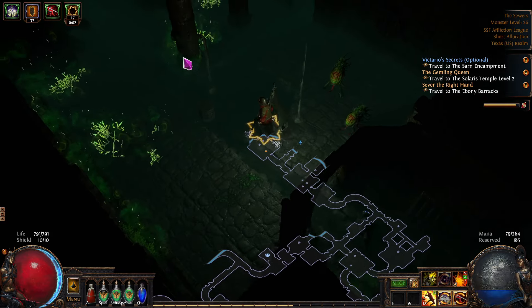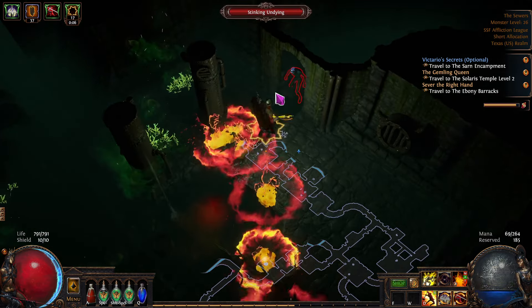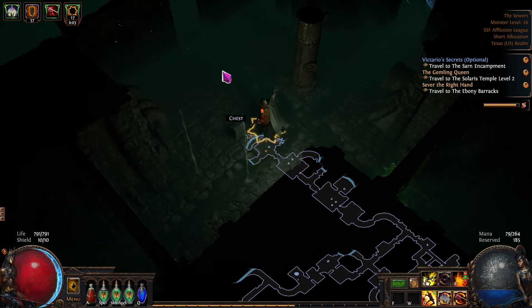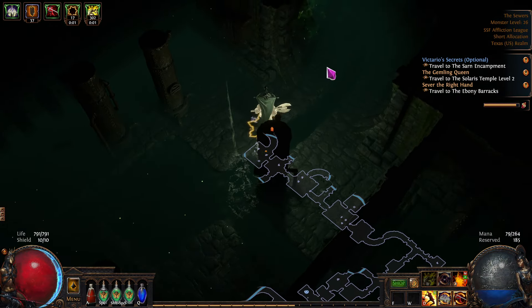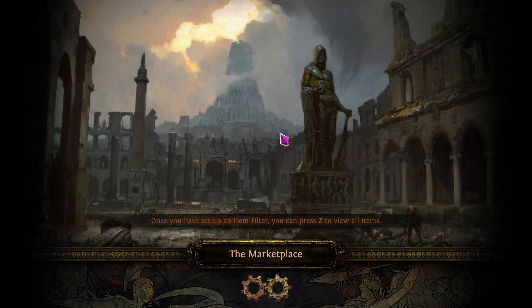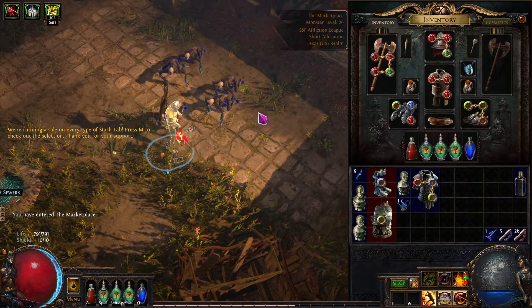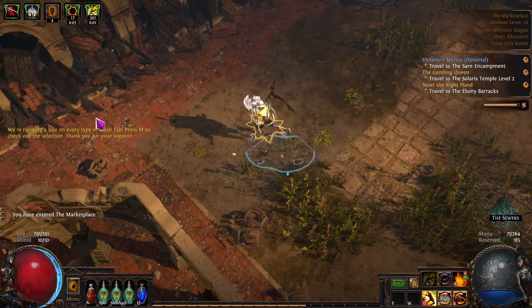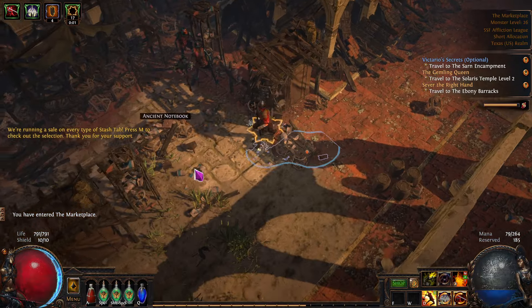Part of me is a little tempted to run haste just for the movement speed. I might even try it — haste instead of purity of elements, just to get moving faster. It's a possibility. If we need a green, I think we could do a green right on the gloves. So that's a possibility as well. We'll take a look at it a little bit later.